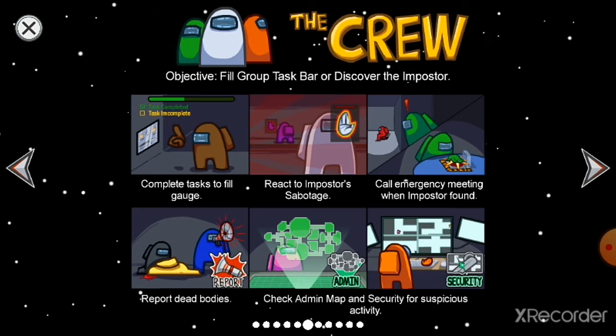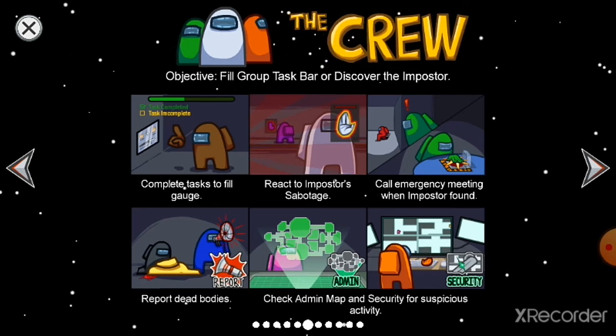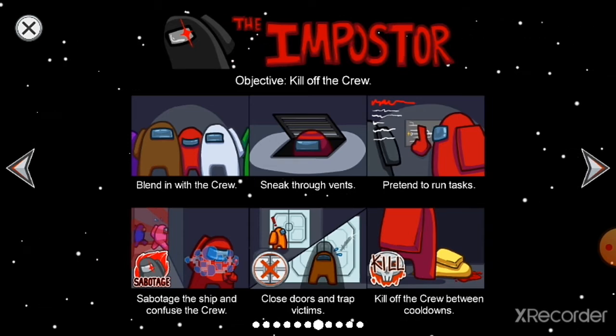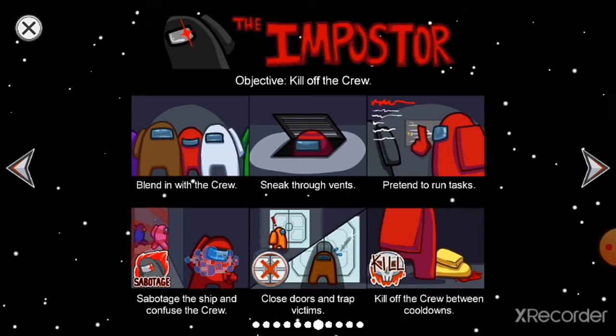Crewmates can also check the admin map and security cameras to find out who was in which department and spot suspicious activity.